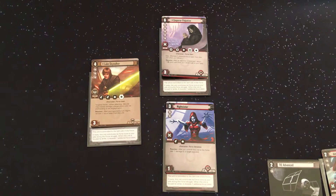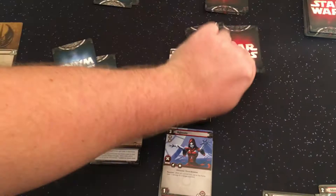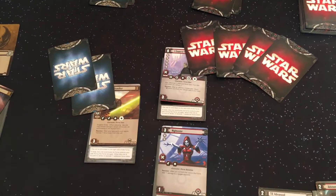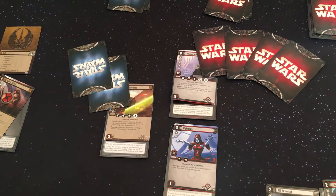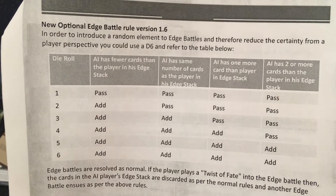Edge battles proceed as per the normal rules with the AI player and the player taking turns to place cards into their respective edge stacks. The AI player will place one card from the Fate deck into his edge stack for each participating unit on his side of the engagement, up to the maximum of the AI player's reserve value. However, if at any time during an edge battle the AI player has two more cards in the edge stack than the player, the AI will pass and not place another card. If the player then chooses to pass, the edge battle will end as both players have passed consecutively. If you want a more random result, consult the edge battle chart on page 10 of the rules.